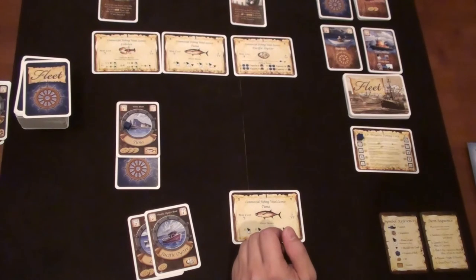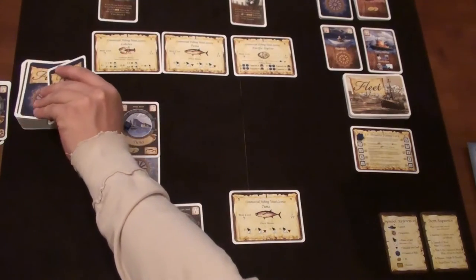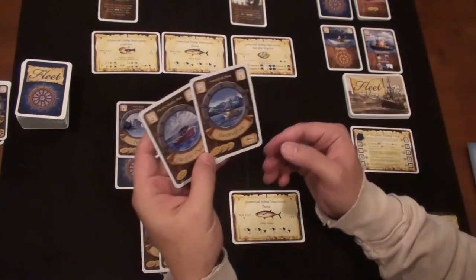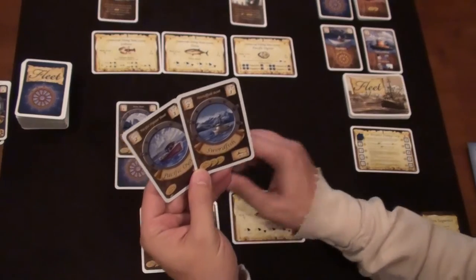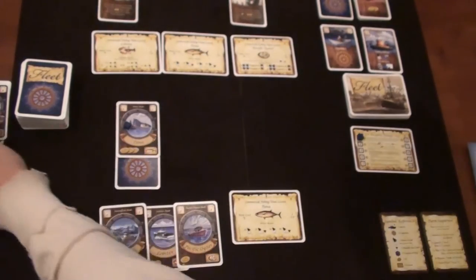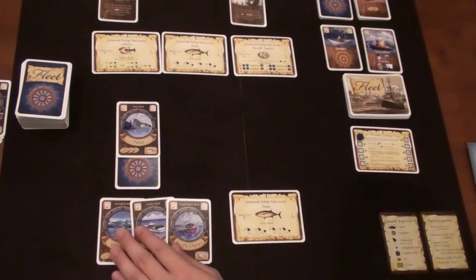We skip processing and trade — no processing vessels here. I get to draw two cards and keep one. I draw swordfish and Pacific oyster. Swordfish is worth three bucks and I need money right now, so I'll discard that one. That ends the round — pretty straightforward.